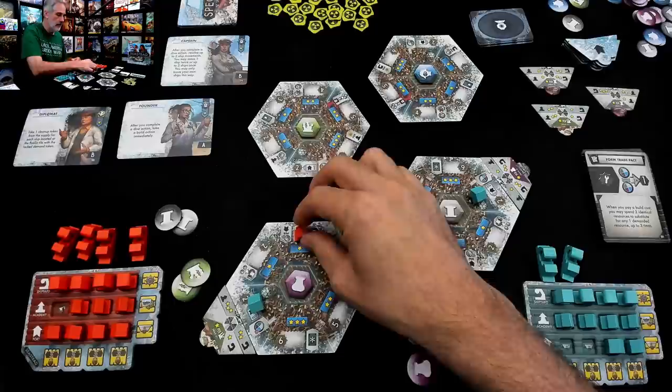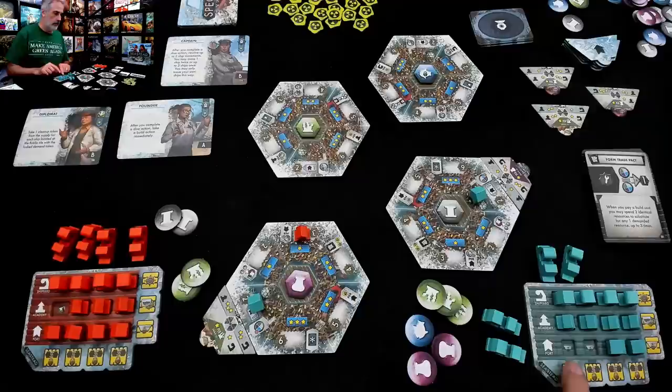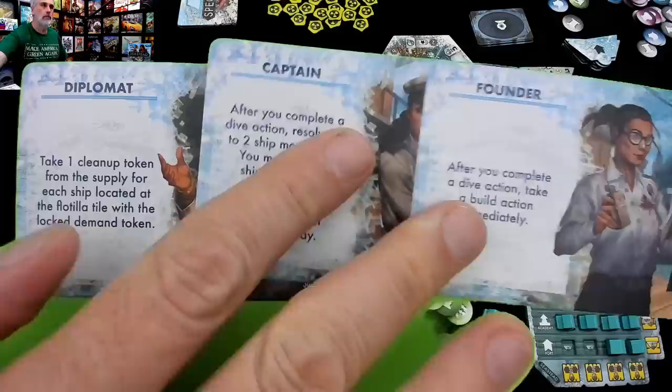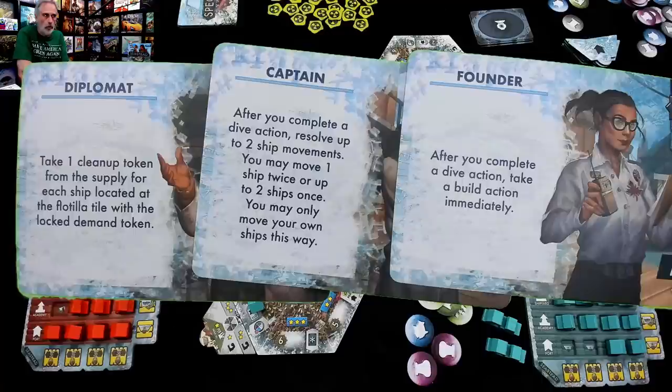When you're building, you first get the reward of the building in question. The reward for an academy is: get the diplomat, the founder, or the captain. I can claim one of these three specialists. A specialist is worth a point at the end of the game if you never use their special ability. Or, within the restrictions of when they can act, you can use their ability and then flip them face down so you can't use it anymore — although there are ways to flip them back face up.